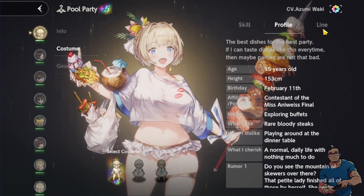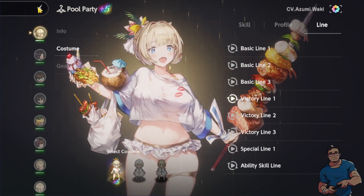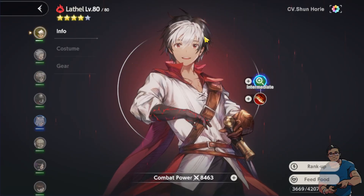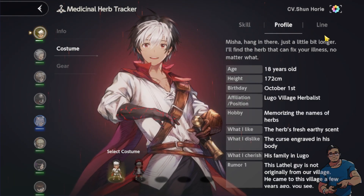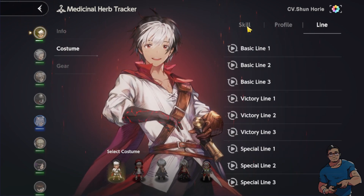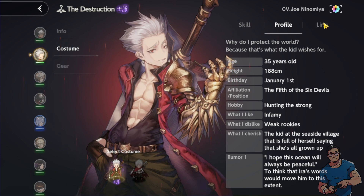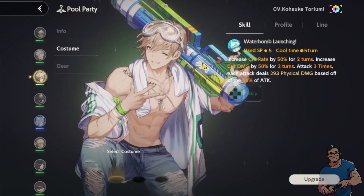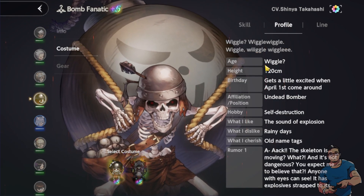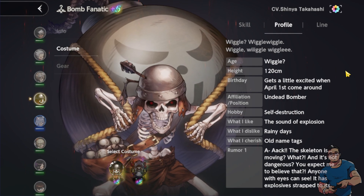What I dislike: playing around at the dinner table. Let me check my husbando team. How about the Bell? He's 18 already — his hobby is memorizing the names of herbs, so he's a herbalist. And this one is 35. How about Wega? He doesn't have an age listed. He gets a little excited when April 1st comes, so probably that's his birthday.